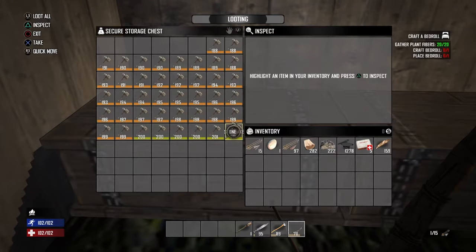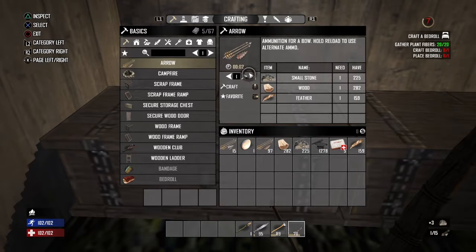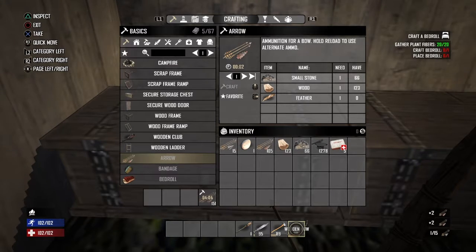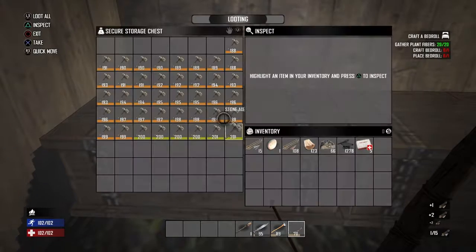This axe got into the 200s, so I can't really complain. I'll make the arrows now - I've got plenty of stone so I may as well. That's 159 arrows. I'll wait until those are done then make my bow. My bow is at 70 now so it should get into the 100s.